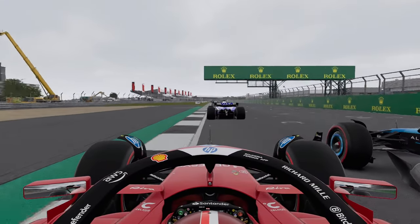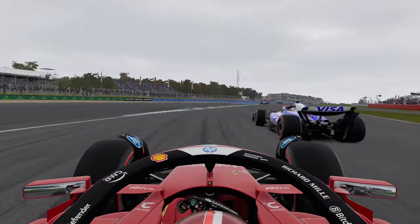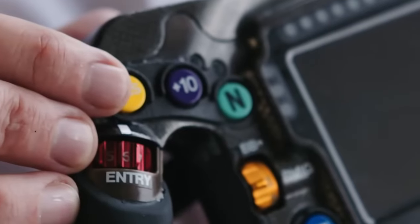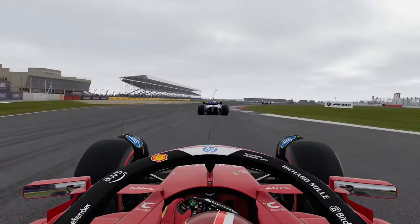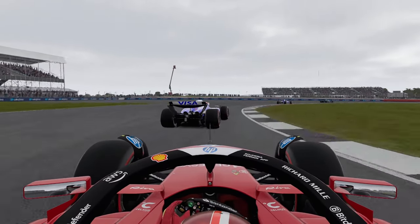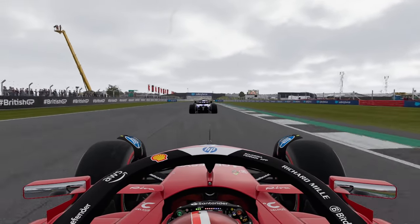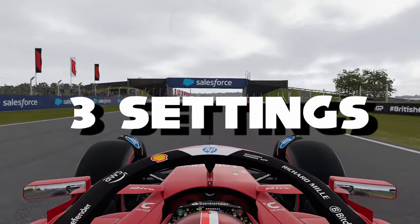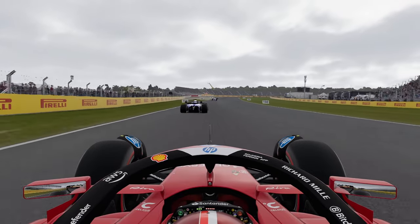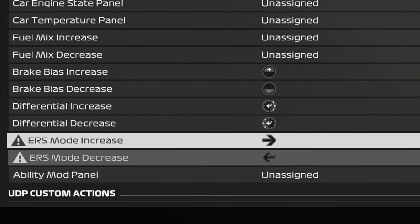There may arise a situation during a race where you have to change the brake balance of the car or use the DRS or Overtake button. It's important to configure these settings to a specific button on your steering wheel, just like a real F1 driver. There are three settings you should configure: brake balance, differential, and the all-important ERS.